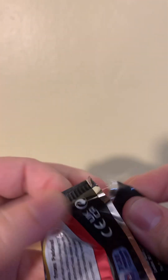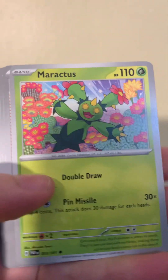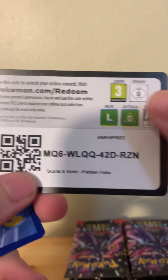Here we go. This right here would be the first full ETB done. Fire, Maractus, Student, Finizen. I've totally seen this artwork other places — they've literally recycled the artwork, is what it is. Did they do that with Hidden Fates? First pack of the next ETB. Not bad altogether on that first ETB. Actually I think that one was pretty solid.